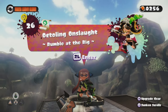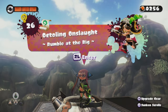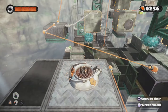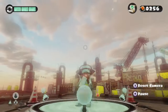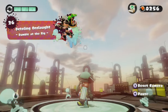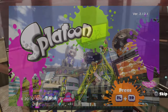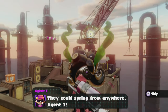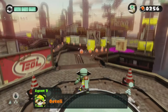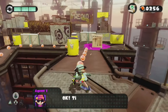Inklings and Octolings, according to this image above me at least, today we remember the rig as it once was. After all, in just a couple of days, this will be the only way to ever see the one, the only, the Salt Spray Rig. Salt Spray Rig never was able to escape Splatoon 1 due to its odd choices in how it's put together — its giant crane in the background, a testament to fun, to any inkling that happened to exist in 2017.